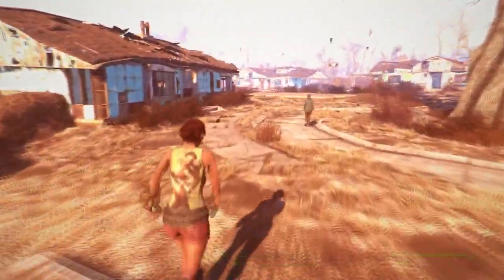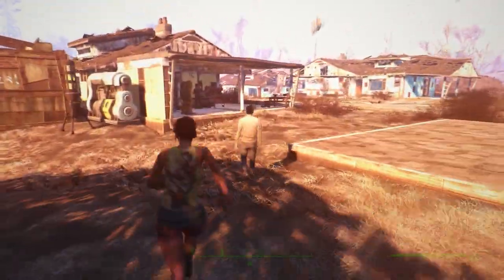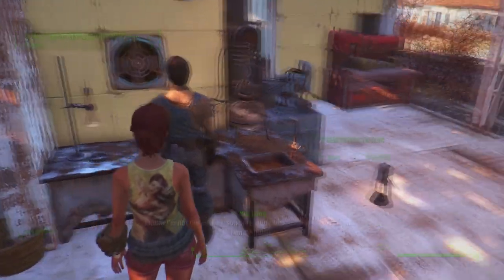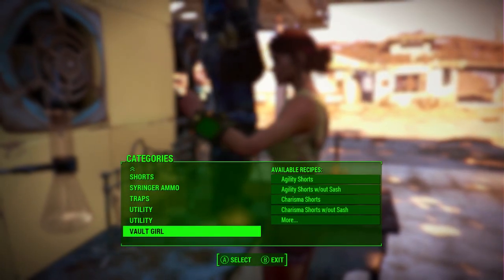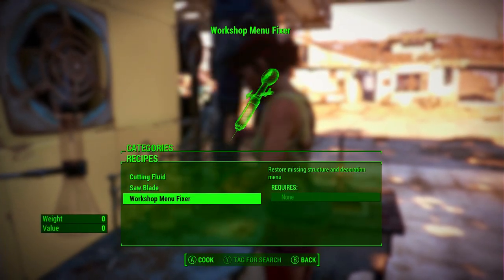Now we're going to back out and make sure that we load into our game. Here I am, and what we're going to be doing now is running to any one of our settlements that has a chem workstation. Here is one — we want to go all the way down to Utility.